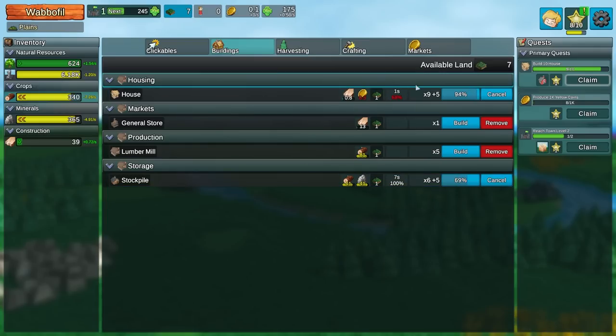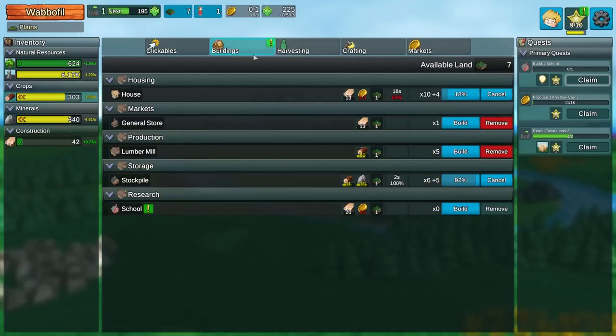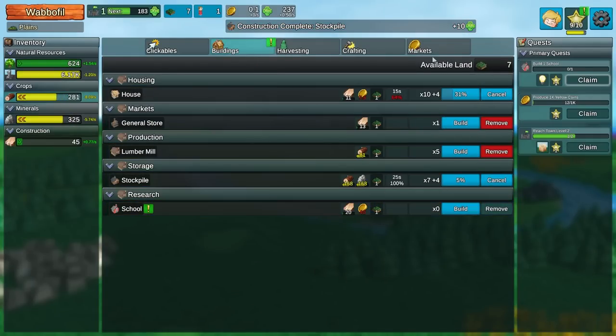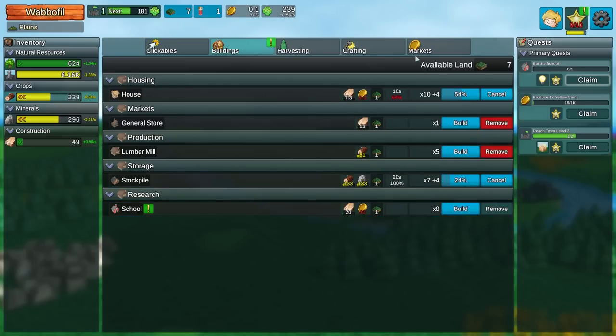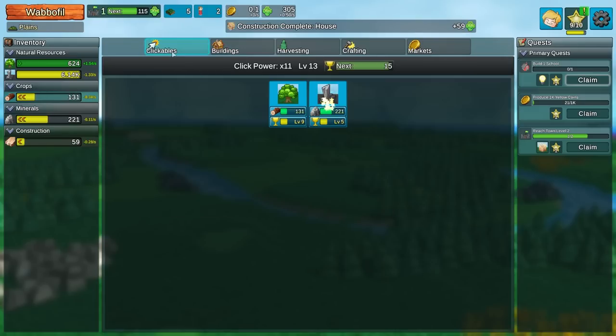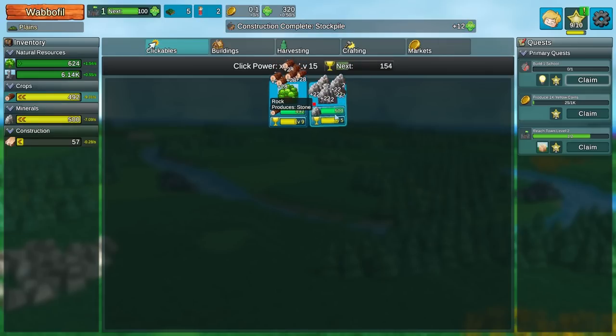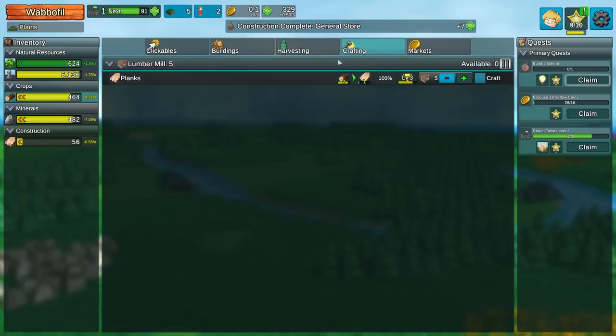Same thing with houses. Unfortunately, a lot of this is going to take a while. We now have the school, but it requires 40 gold. So we're going to have to wait on that. We also have perks, but I need a little bit more before I can. I'm going to need a couple more general stores. It's my click power that's also leveling up, hence why that scales so much.